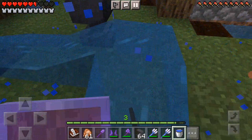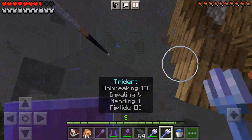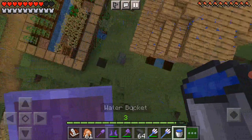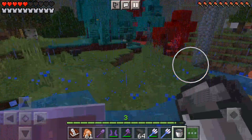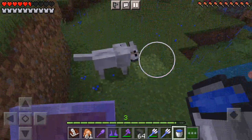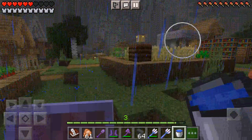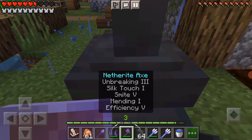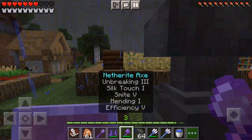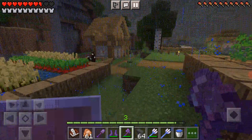I wanted to do like a really good clutch — like I searched into my inventory, then I failed, but then I actually did the clutch somehow. Why do I always place the blocks next to me? Always. Hey, who told you to stand?